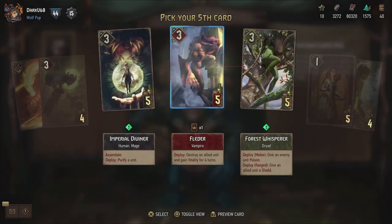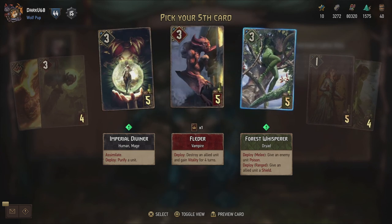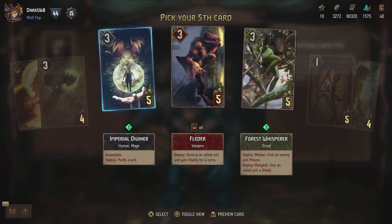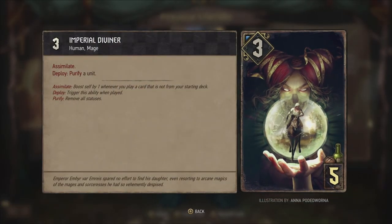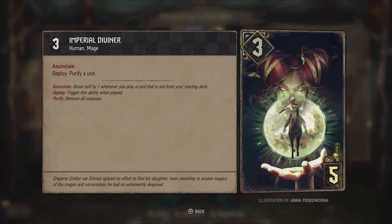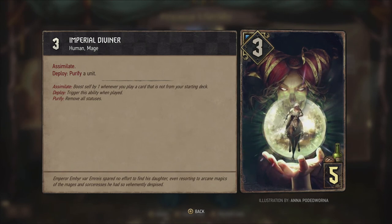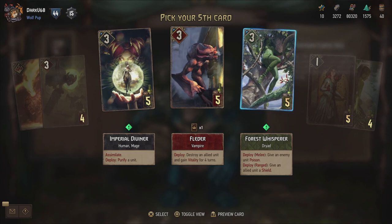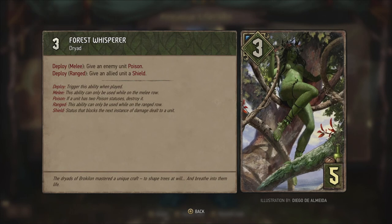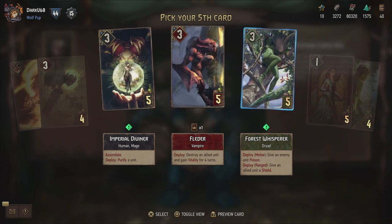Now we get an animated Vlieder - two of these cards are actually animated. But for some reason the Forest Whisperer is not. Imperial Diviner - you can actually see Ciri on her horse Kelpie over there, with a Nilfgaardian Sorceress trying to locate Ciri. Purify a unit and also assimilate. And then the Forest Whisperer - deploy melee: give an enemy poison, or give an allied unit a shield. Shield blocks the next instance of damage dealt to that unit - nice flexibility with that unit.